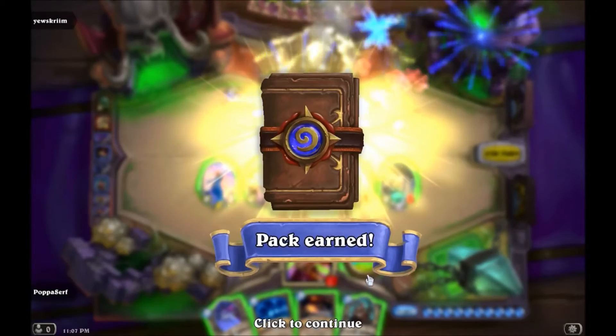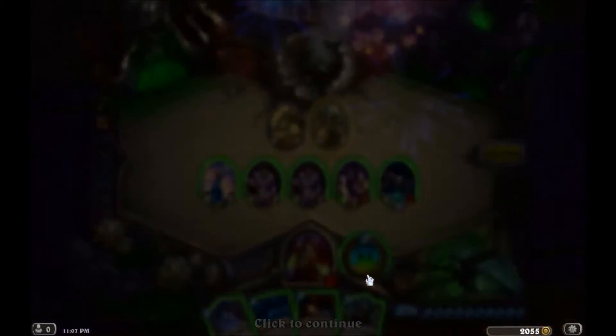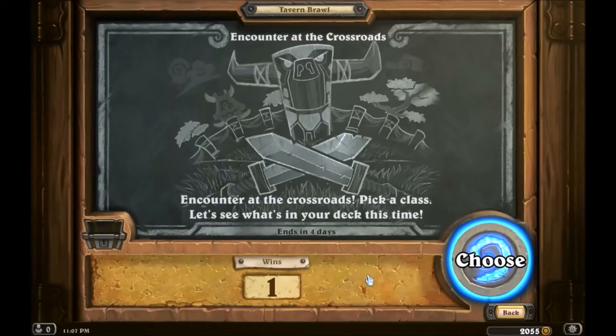Alright, we got our free classic card pack. That's a first win for this week's Tavern Brawl, Encounter at the Crossroads, with fully randomized decks. I was able to pull out the win with this Rogue deck. They are keeping the Tavern Brawl rewards constant with the classic card pack, which I don't mind. Definitely good to get that win and free pack. Looking forward to next week's Tavern Brawl — until then, see you later.